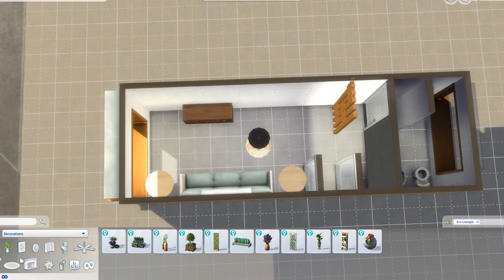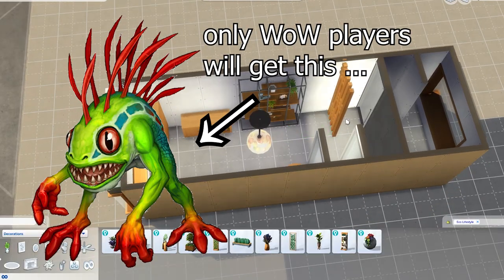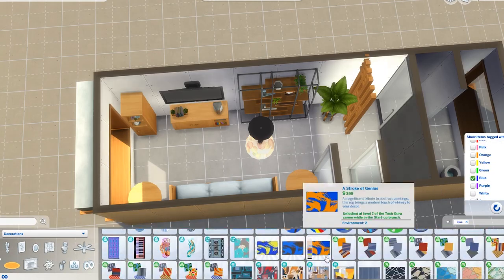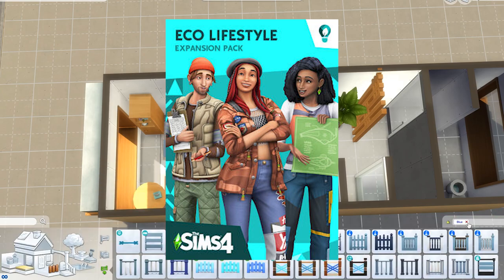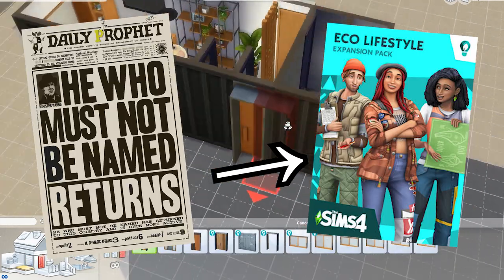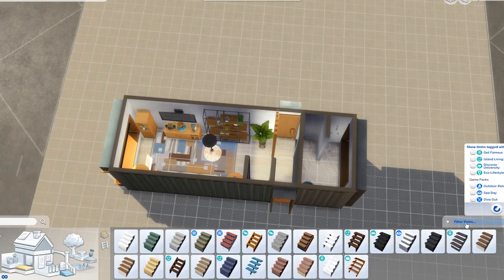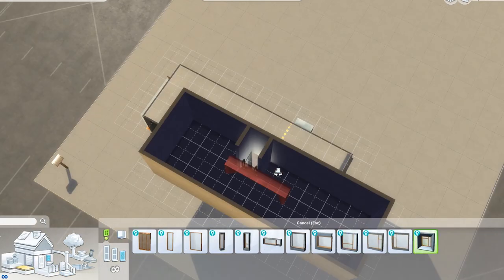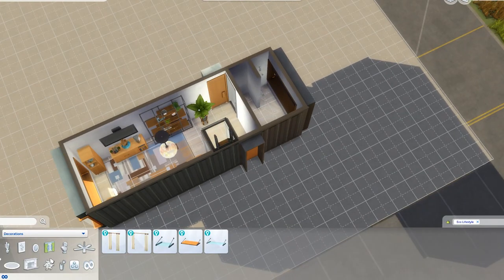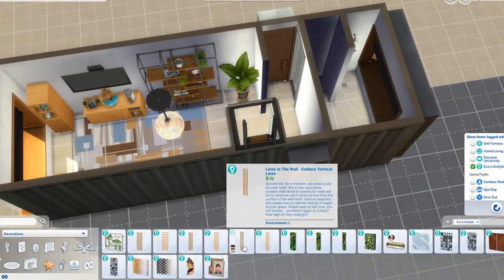I was pretty excited to do this build because I like shipping containers, and also because I haven't actually furnished a place with the Eco Lifestyle expansion pack. With this build I tried to use as much of that expansion pack as I could, so the furnishings as well as the decor — most of it is from the new expansion pack. It doesn't have everything you need though; it has bathrooms but no kitchen counters or new cabinets, so I had to use a different pack for that.